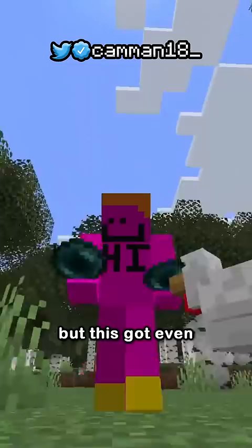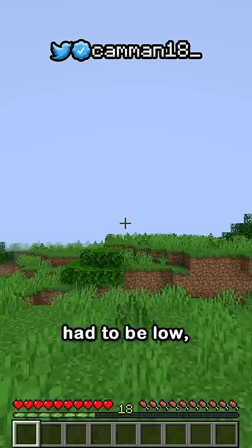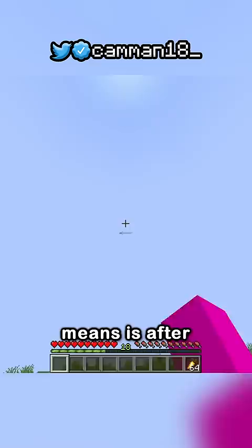The main drawback to pearl hanging was that your render distance had to be low, but 1.18 added a new feature: simulation distance. What this essentially means is after you've hung a pearl, you can turn your render distance up without it teleporting you until you turn up your simulation distance. This means you can teleport over 500 blocks instantly with no consequences.